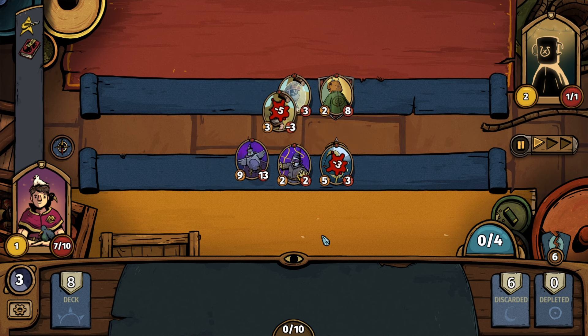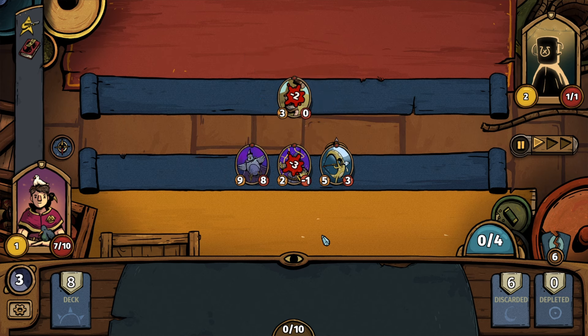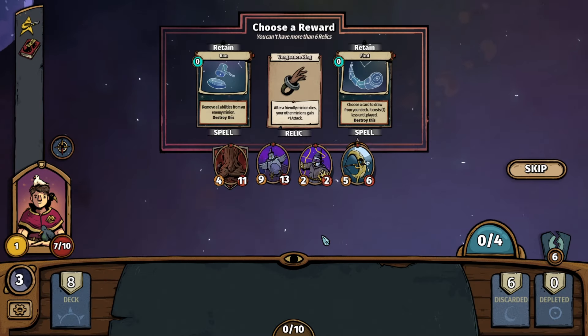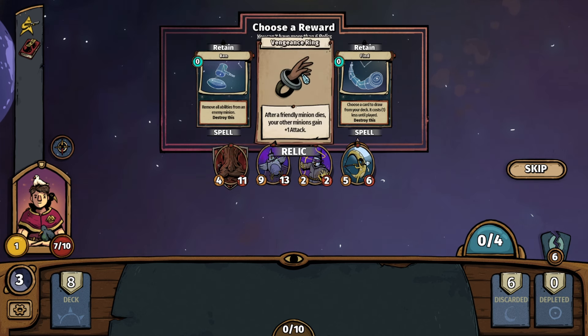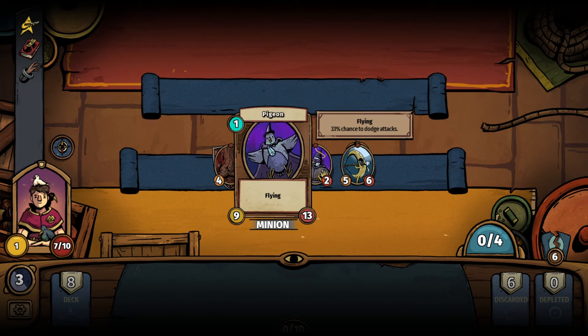This guy will just absorb all our hits but that's okay. Big hit there by the Pigeon — takes him down. We're through the shield and it's pummeling time. We have the ability to Ban — remove all abilities from an enemy minion. After a friendly minion dies, your other minions gain plus one attack. That's just too sweet not to grab — and that's a relic too, so it hangs around.